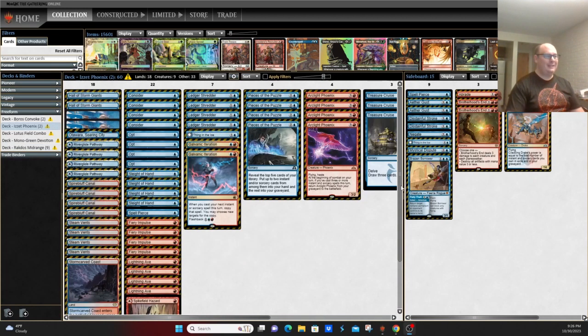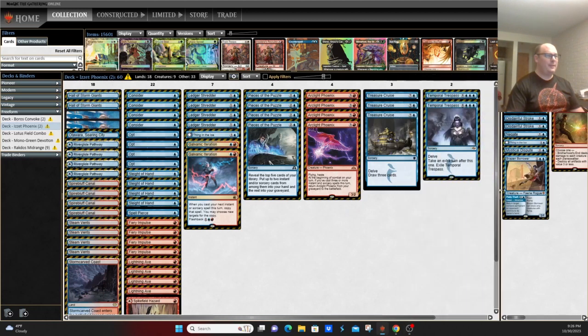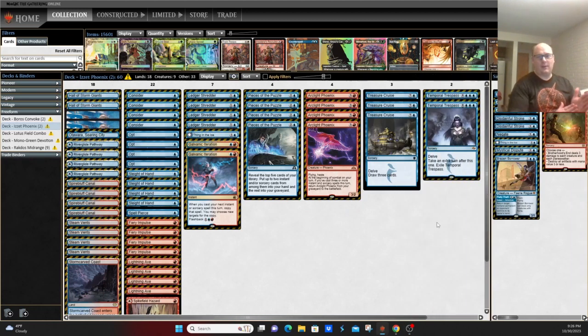Number two is Arclight Phoenix. There have been some attempts to iterate on Arclight Phoenix — that new rogue that mills an instant, sorcery, or rogue to your hand for the adventure part has seen some play in some lists — but this is kind of the stock version, running four copies of Arclight Phoenix.